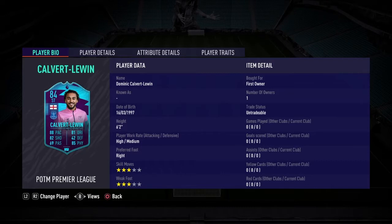He is 6'2", so he's really tall. Strikers at 6'2" — I'm not too sure on, I normally like them a bit smaller. He does have high/medium work rates, he's right footed, he's 3-star 3-star, which I'm not really a fan of — I prefer 4-star 4-star at the bare minimum. But he does have 88 pace, 82 shooting, 69 passing, 81 dribbling, 42 defence, with 85 physicals.